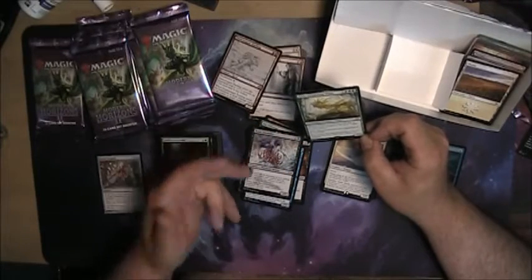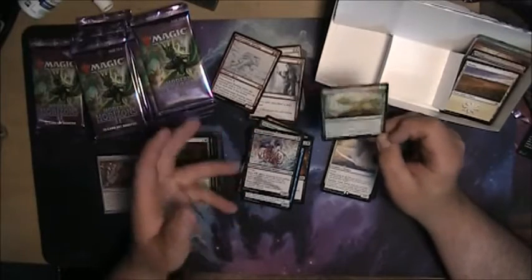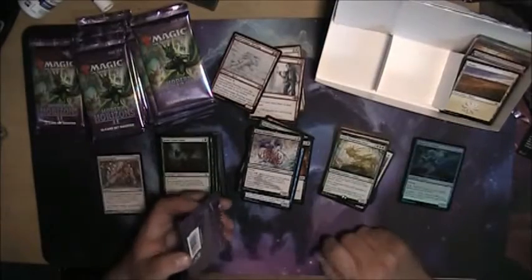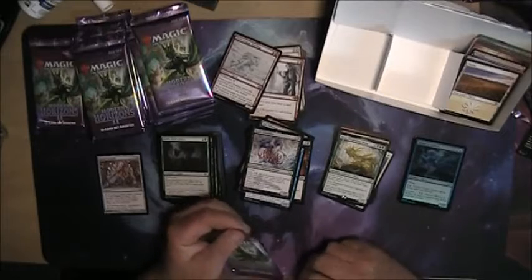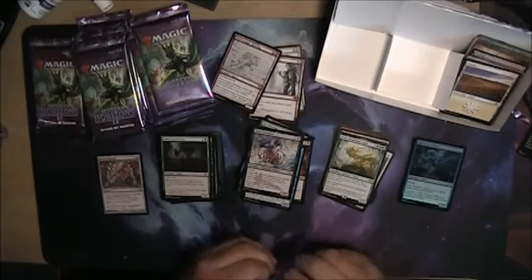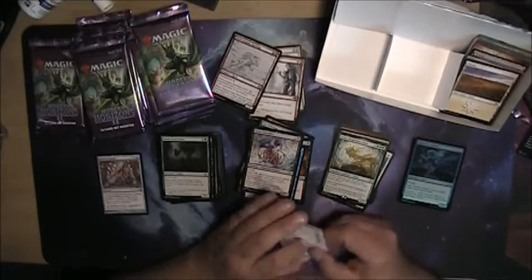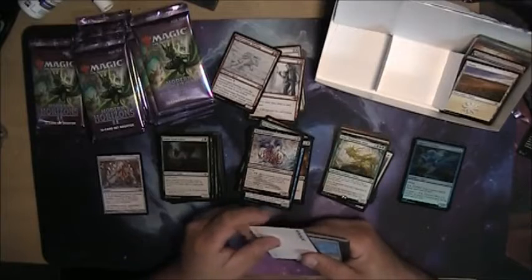So if you had a couple other oozes already, cast a couple of cheap things, drop him — they would each come into play with at least two +1/+1 counters, making them 4/4s. Not a commander, but definitely a quality soldier. Someday. Actually it wouldn't be Jund — it would be whatever the four-color one is without white.